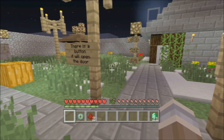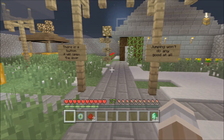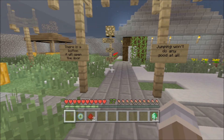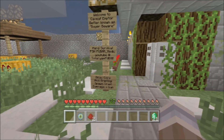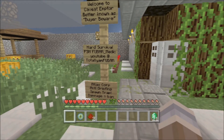In this video, this is going to be the one and only video that I'm going to be showing you how to get out of the spawn trap as well. So any of you poor, poor bastards who happen to be joining my map when I leave the friends of friends option on, this is how you get out. As you can see, there is a button — it will open the door. Jumping will do you no good at all. The regular spiel: Welcome to Caveat Emptor, better known as Buyer Beware. My PSN is Fubar Medic, and you can see my YouTube at the video you're currently watching, of course.